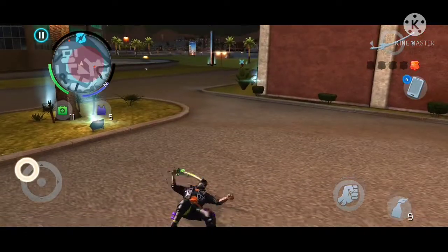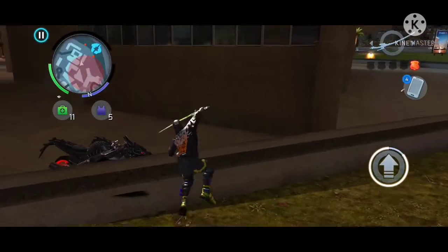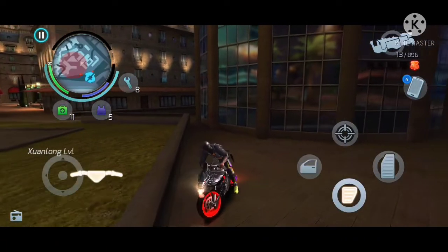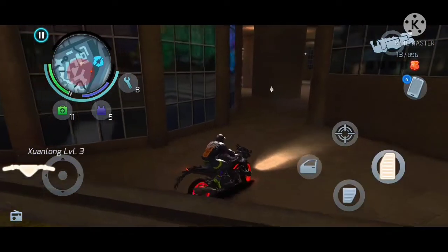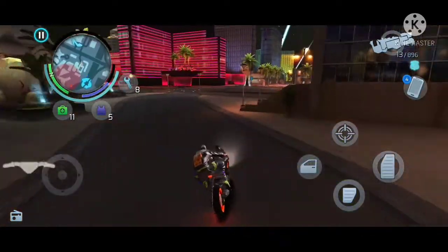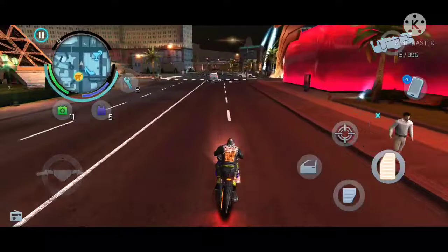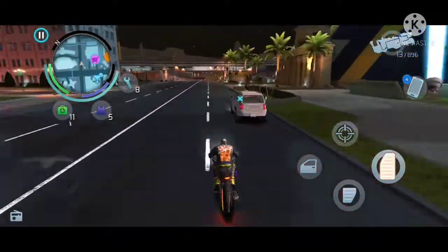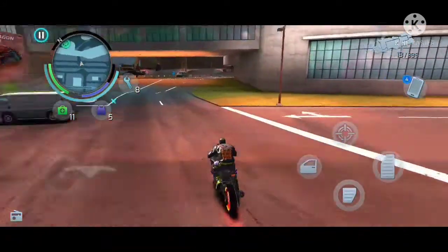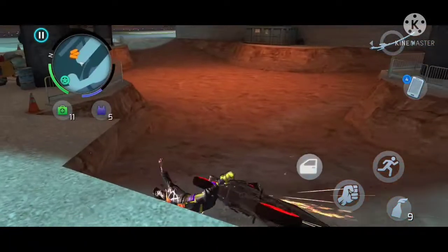Now let's try the Sen Long and escape from cops. Here comes the bike — see the tires, I really like the graphics and animation on this bike. I'd suggest buying the Swan Long over the Sen Long because it has more speed, and it blows fire from its dragon mouth.